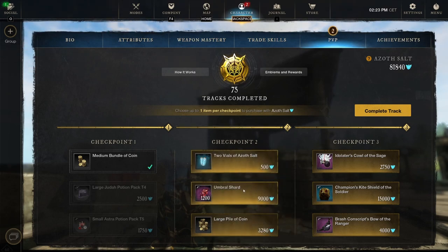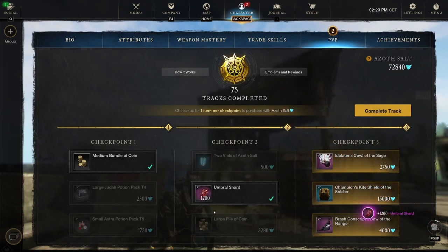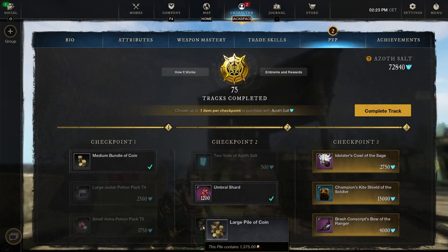Two vials of azoth salt for 500 means 2,000 azoth — always a good deal. We also got 1,200 umbral shards for 9,000. In a previous episode we saw a gypsum was 12,000 and for a gypsum you can make a gypsum cast — if the cast is 625 for the item level you're crafting, you get 400 umbral shards. So the math is a bit off, but I'll still pick them up. Then large pile of coins 1,375 to finish it off.